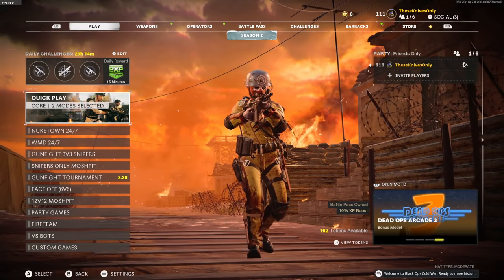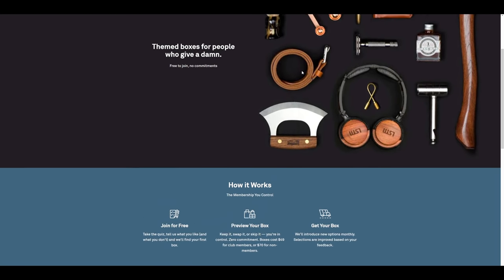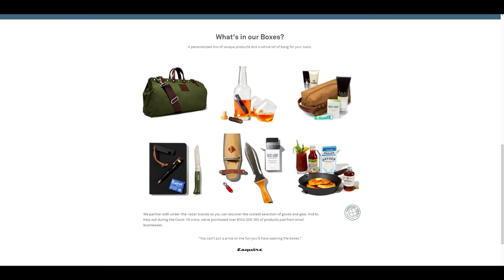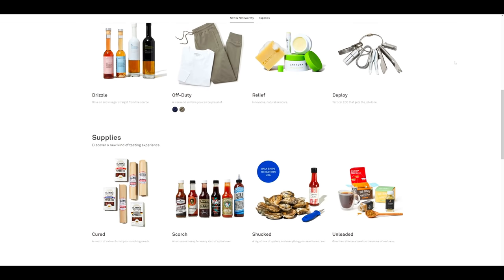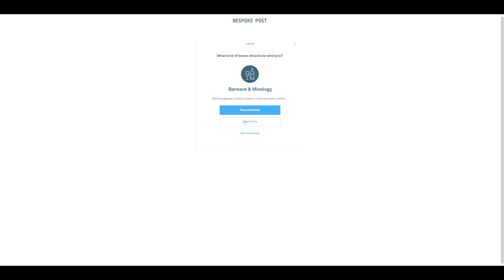Today's video is sponsored by Bespoke. A couple of months back I did an ad about Bespoke and a lot of you really enjoyed their products. Bespoke is a monthly membership club that delivers awesome boxes of top-shelf goods from under-the-radar brands. Every month they introduce new and cool products like outdoor gear, barware, home and kitchen goods, clothing, and even live oysters. They also have you fill out a preference quiz to make sure you're getting items you actually like.